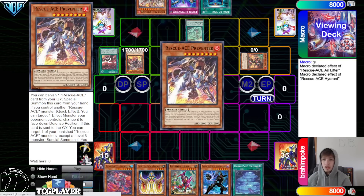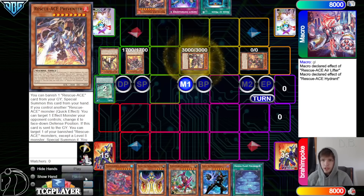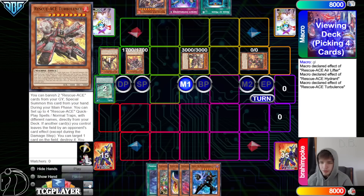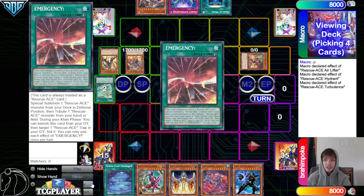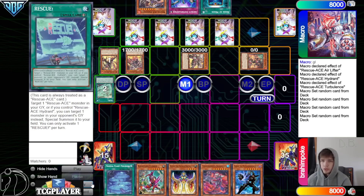Activate Alert to go search — Alert grabs Preventer, then banish 2, summon Turbulence. Turbulence effect — technically they could Tier Cache to try to stop that, but it probably won't work. They don't even have another Tier card in hand so it's never going to do anything. Contain, Extinguish, Emergency, and Rescue — so set 4.